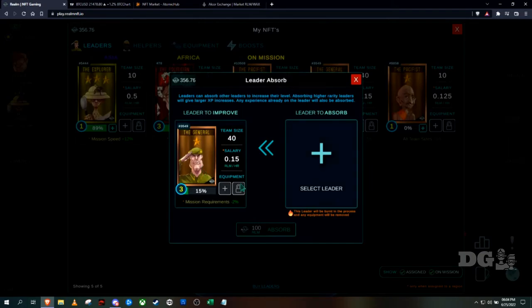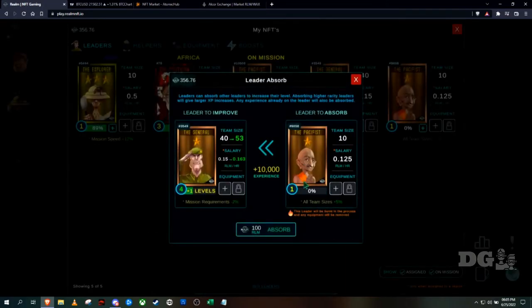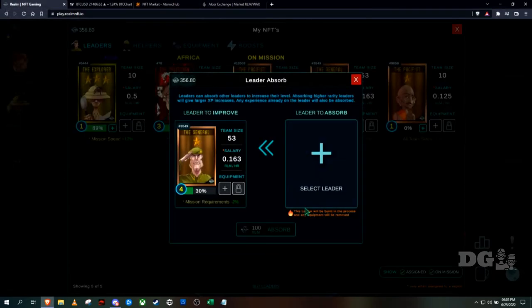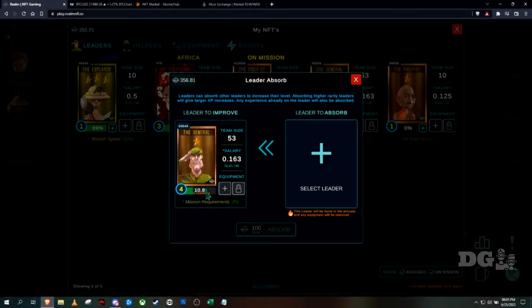Now if I want to upgrade my General, I'll pick the Pacifist to absorb — he needs 5,345 XP remaining to reach level 4. That 10,000 experience puts him to level 4 with 10k left over. His salary and team size both went up.